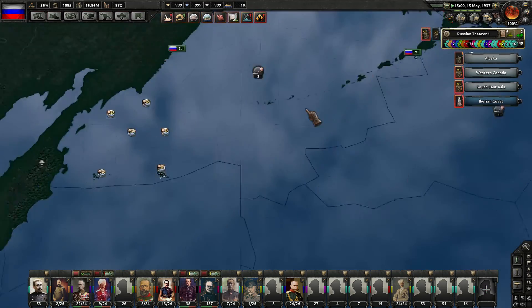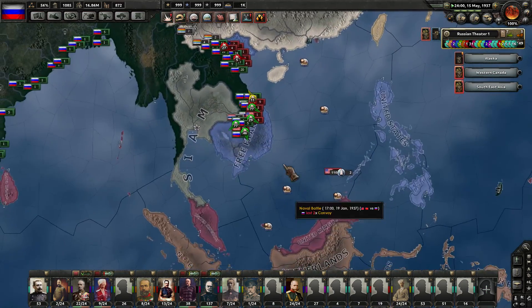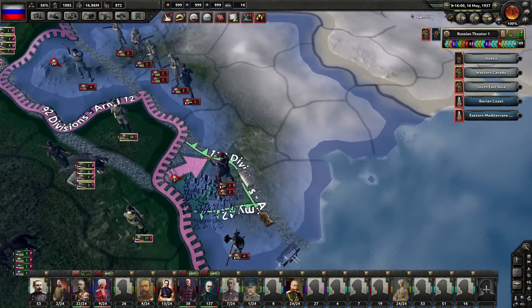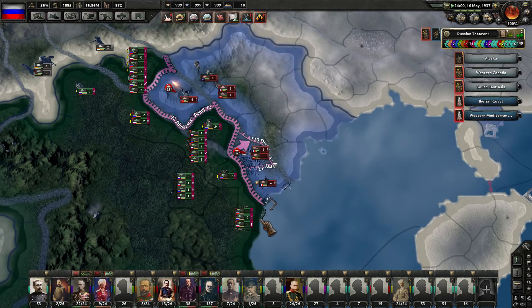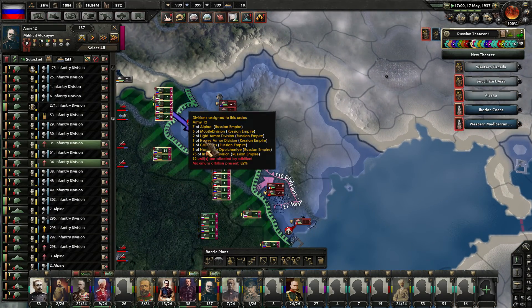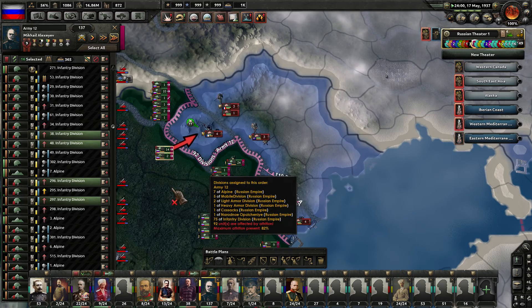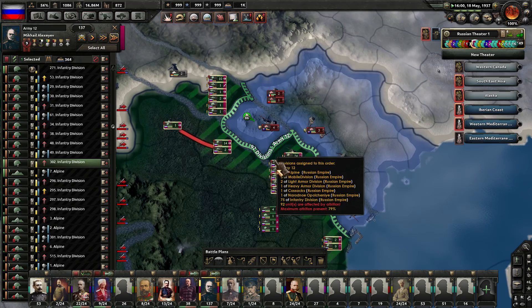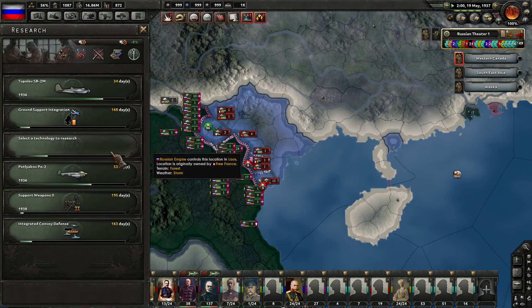Everybody else up here is trying as well. We're also doing some heavy, heavy damage here in Vietnam. You can see us driving towards their capital up here now. Throwing the whole kitchen sink at this group of four Portuguese divisions - we should be able to crack through there no problem. Bringing this guy through here as well since he has some fresh organization.